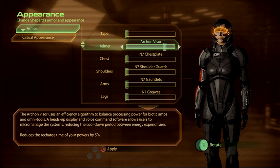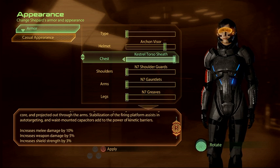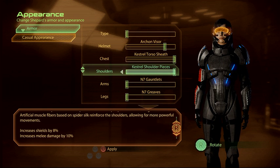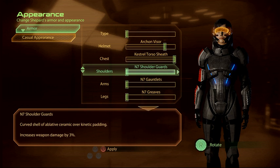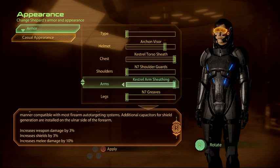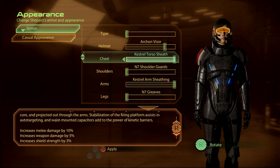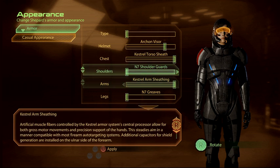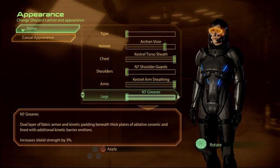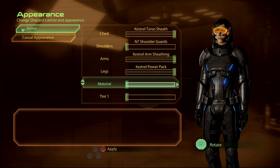I'm going to go with this one - 5% recharge time, power damage, a little extra weapon damage, a little extra shields. We've got shields by 8 versus weapon damage by 3, and this one adds another 3% weapon damage. So that's about 11% total weapon damage - not much at all. And shields by 3 or shields by 8; obviously we'll go with that.